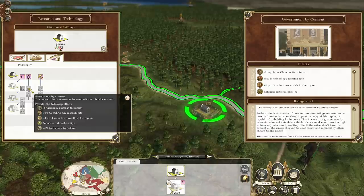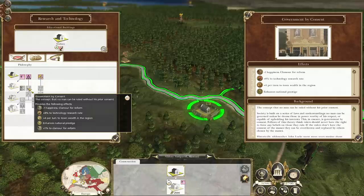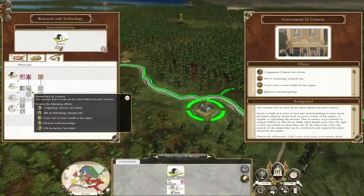Some of these technologies do come with negative effects. For example, government by consent - this increases our technology research rate but does add to clamor for reform, which makes the lower classes unhappy.